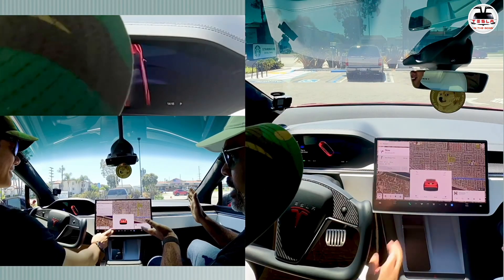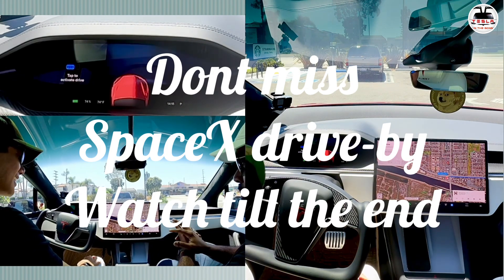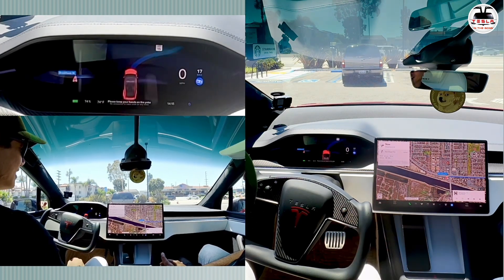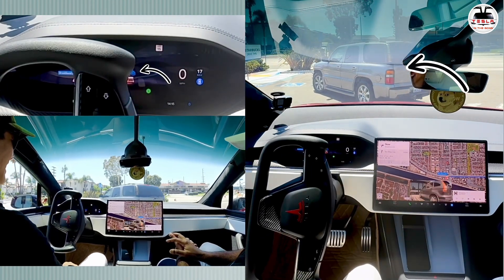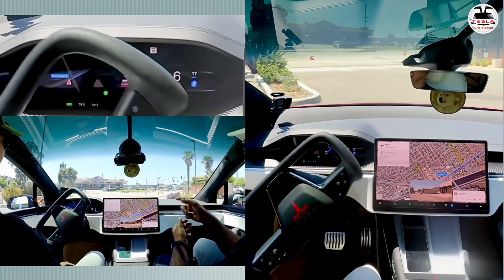We're all parked and now we're going to go to SpaceX. We activated FSD — 47 minutes to destination. Double tap and we're off. There's actually a guy packing up in the parking lot — it saw him. And there's a cone on the road too. Let's see what it does.